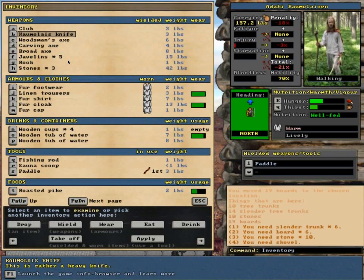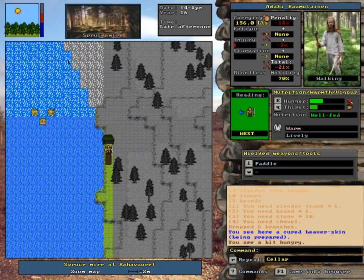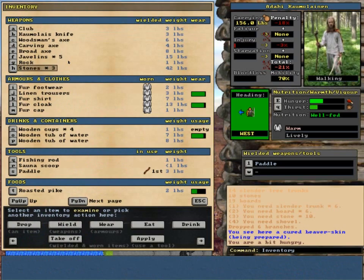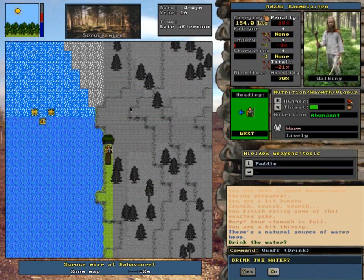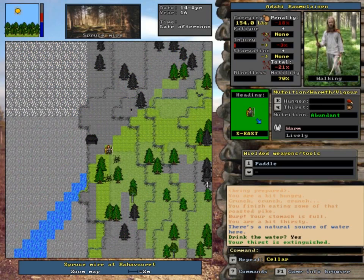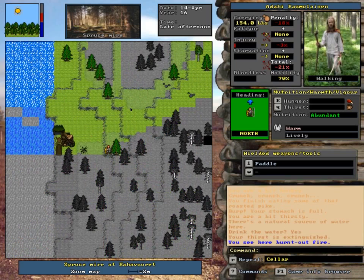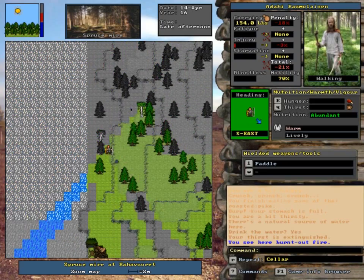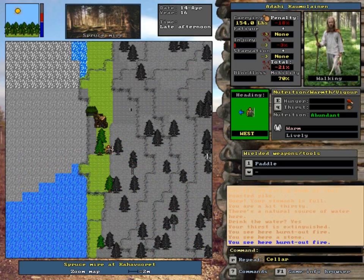We have the fur very close to being ready to trade. I'm gonna drop the branches here too. Still being prepared. I'm hungry. Put it down. Get one of those pike. Drink.